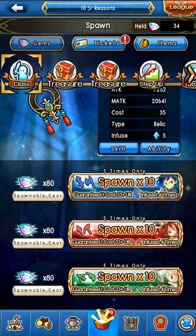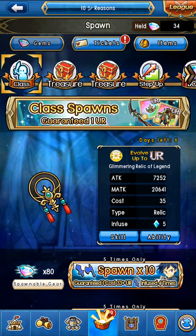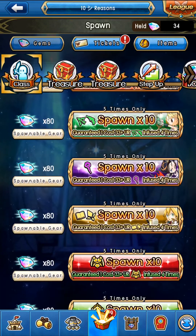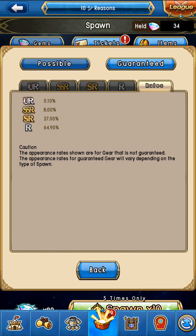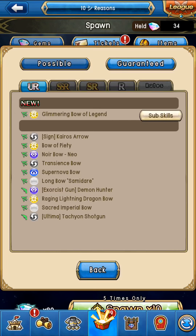That's why the class spawn is super nice. You could spawn multiple times and legitimately not get the weapon of your class, but this one guarantees a weapon of your class fused four times — especially painful at the fourth and fifth level — and it's going to be cost 33 or higher guaranteed. On top of that, you have higher rates on the SSRs: 8% instead of a 6% chance, and those SSRs will only be of the class you chose.